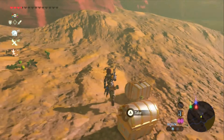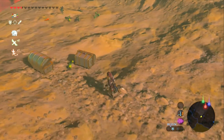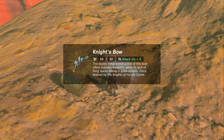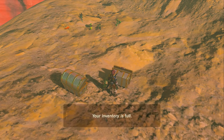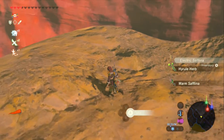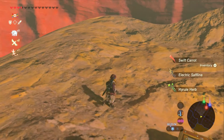Zelda from Super Smash Brothers — my bad, not Super Mario Brothers. Knight's Bow. We don't need a bow. And herbs and other vegetables.